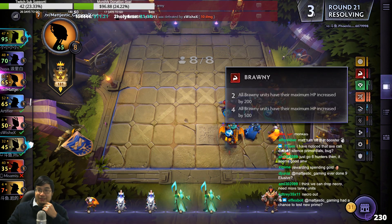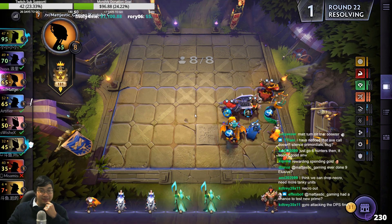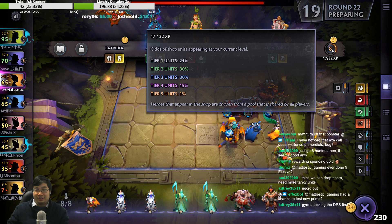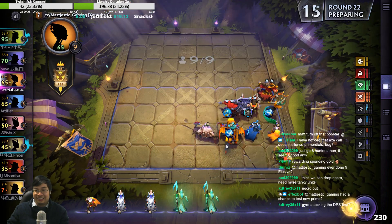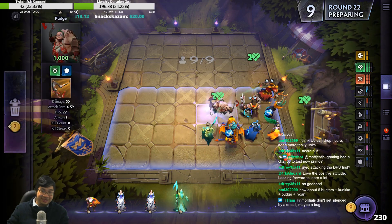We are dead-eye brownie heartless hunter. Gyro attack DPS first — yes, the heartless, that's what makes it work. It's the heartless, my friend. I will go aggressive all day. Sorry Axe — you had a good run, but heartless is so good.